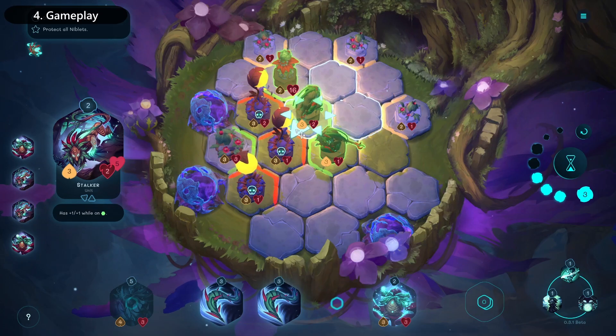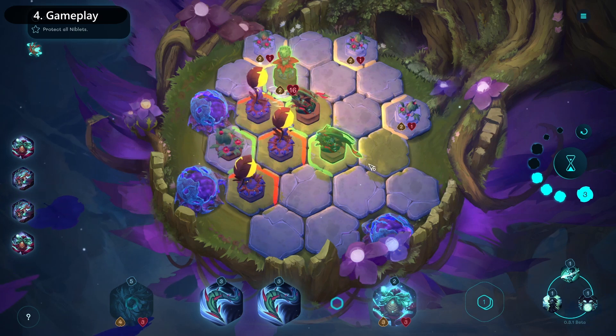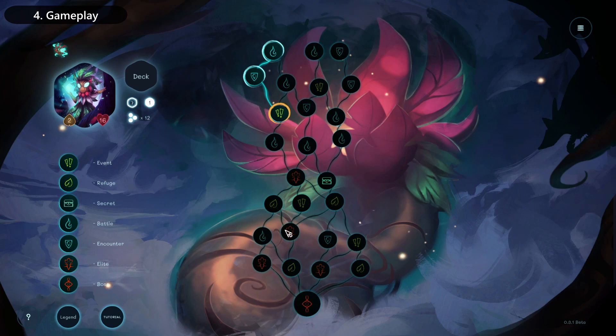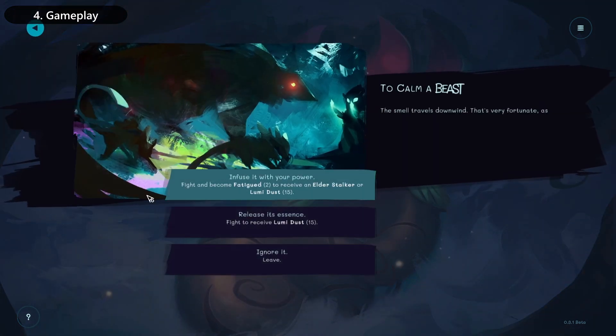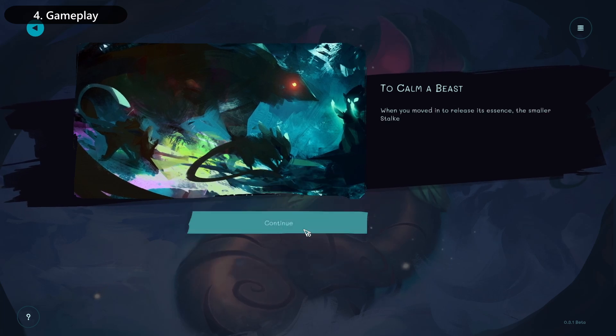But once you get the hang of the game's rhythm and mechanics, it becomes incredibly satisfying to execute smart combinations. The main campaign takes place over a map with paths that split and converge, so there are a number of ways to play and strategise your way through the various events and encounters.